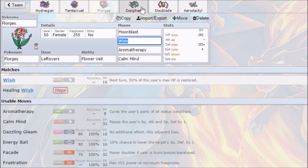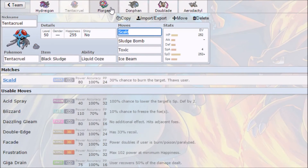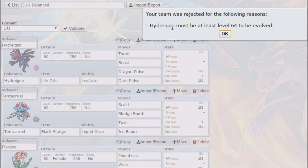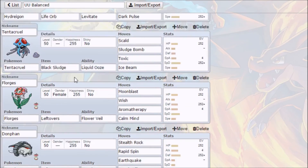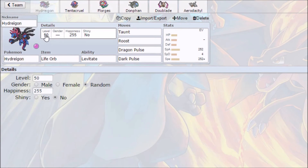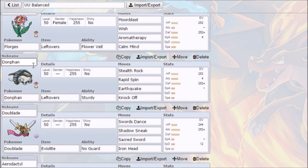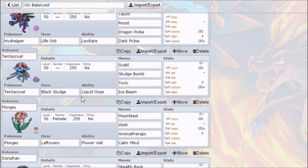Other than that, I think the team is pretty solid. We've got a balance of physical and special offensive threats, a mix of bulk and fast glass cannons, setup moves, hazards and hazard removal, Knock Off, burns, and Toxic. We'll validate the team — Hydreigon must be at least level 64 to be evolved, but that's fine since we're just checking stats for in-game. In-game it'll be over level 64, but when it battles it'll be down to level 50, giving these stat spreads.